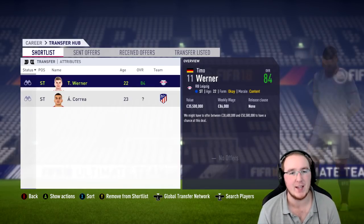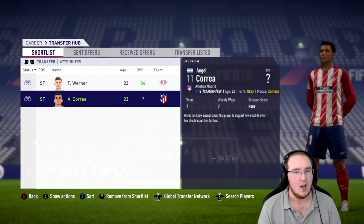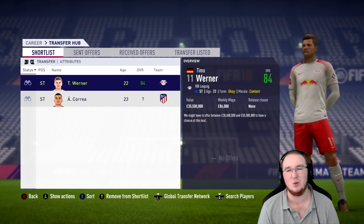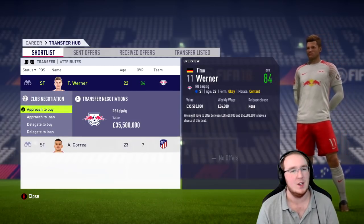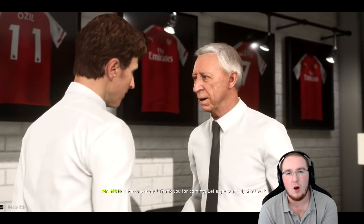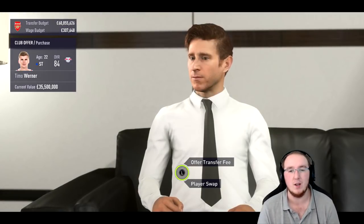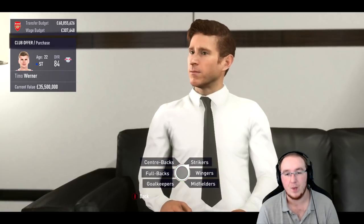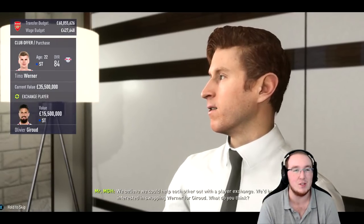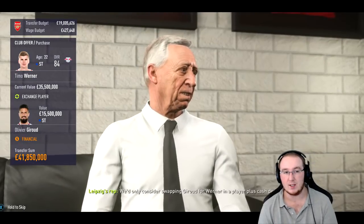I'm taking Ben Yedda out of the equation. Werner is the player I'm going for. The question is whether RB Leipzig will let their star man go. His current value is £35.5 million — let's see if we can get a swap with Giroux, who's worth £15.5 million. They're interested! They want Giroux plus £42 million.